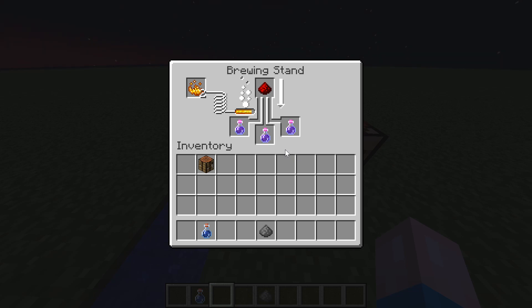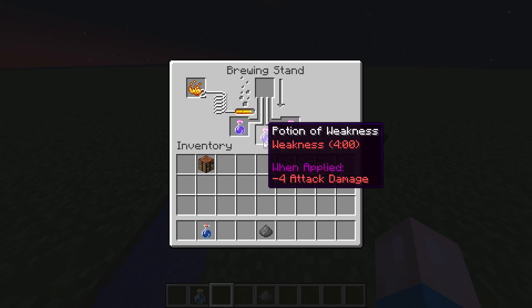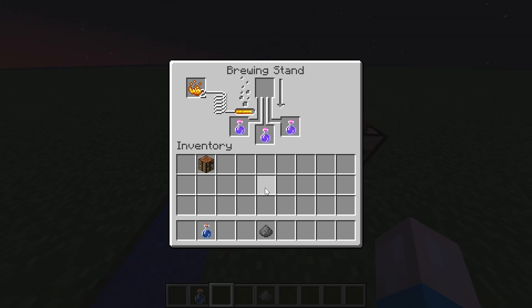Right now it's just a normal potion of weakness. To make it a splash potion of weakness, we're going to add our last item — gunpowder — up here in the top slot. That is going to make our splash potion of weakness, one that you can throw and it gives off a small explosion.